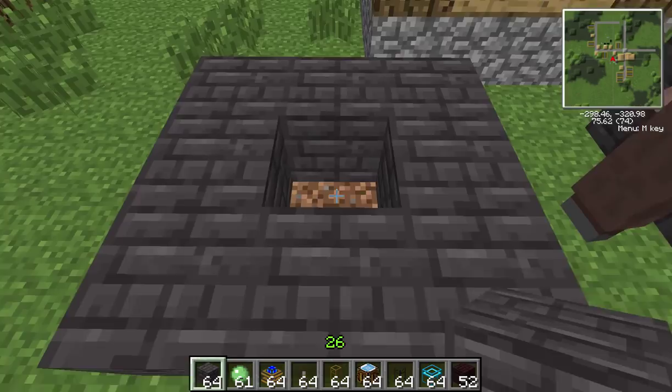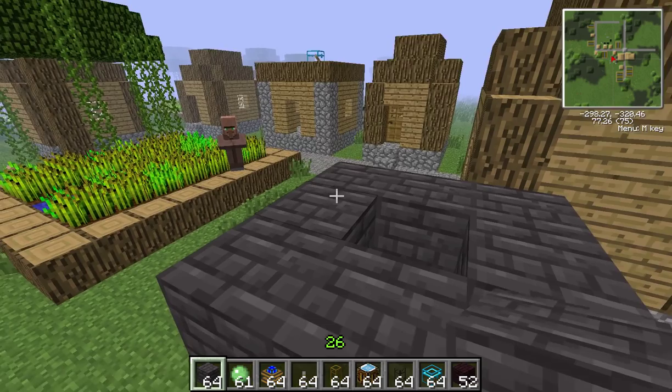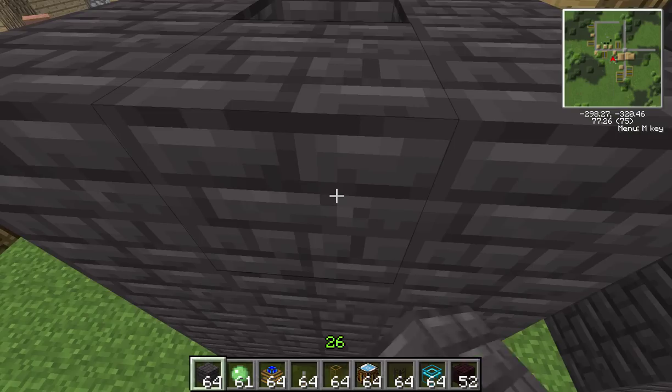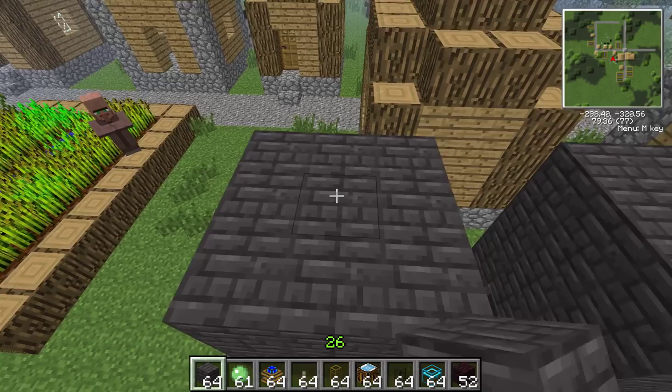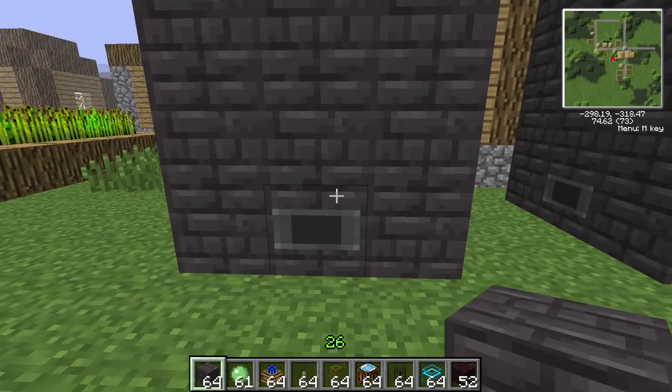Then you build it up four high, leave two hollow ones in the middle, put the top on, and when you put the last block in you will get this little window. Now this one here is obviously not active with nothing in it — when it is going it will light up with lava. There are three spots: you have got your input, your fuel source, and your output.